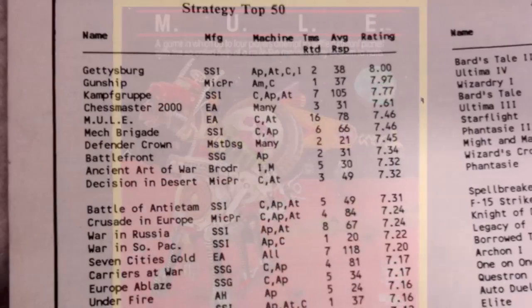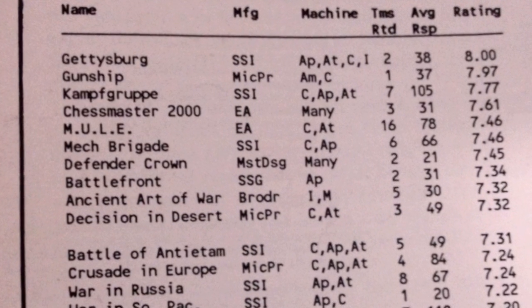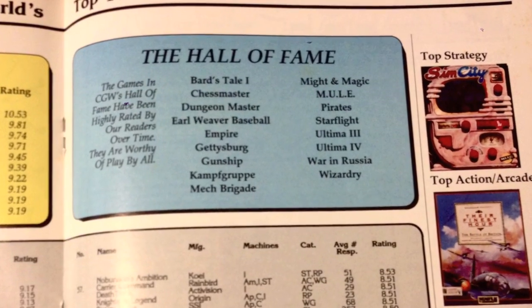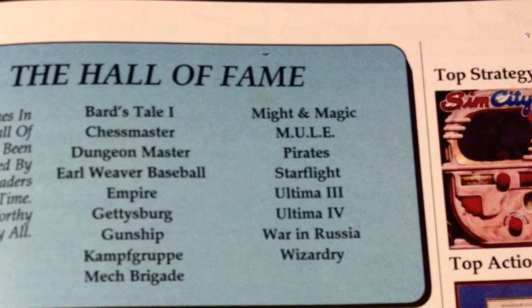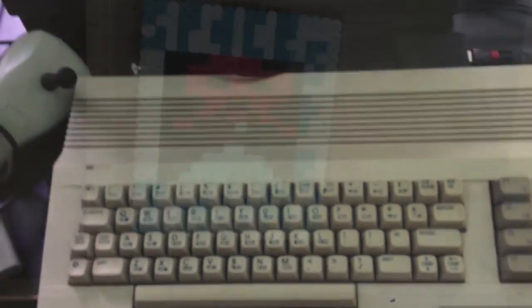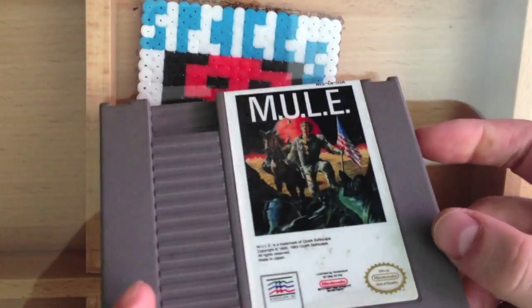Mule is one of those classic strategy games that comes up in retro gaming discussions time and time again. It's so well loved that it was in Computer Gaming World's list of top games for years after its release. I don't usually judge games on their popularity, but this one is special. If you want to play Mule, you need either an Atari or a Commodore. However, there is another option — Mule was released back in the day on the NES. How does this stack up to the home computer original? Let's find out.